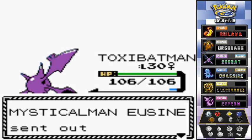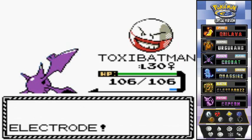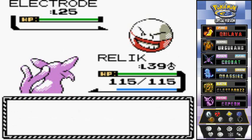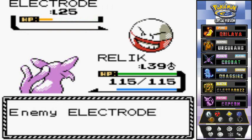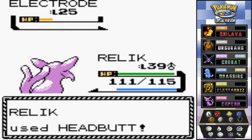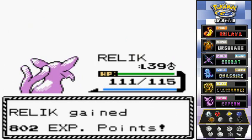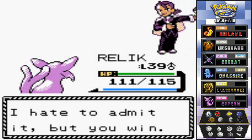I wanted to go with Lucky but I ended up going with Relic. Shadow Ball is super powerful here, but that Rollout attack keeps increasing — I don't want that to finish me off, so let's go with Headbutt. Close to level 40, which is good.